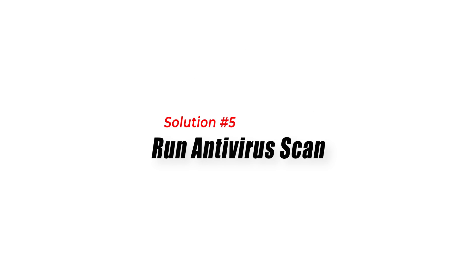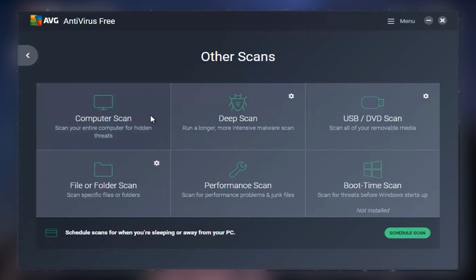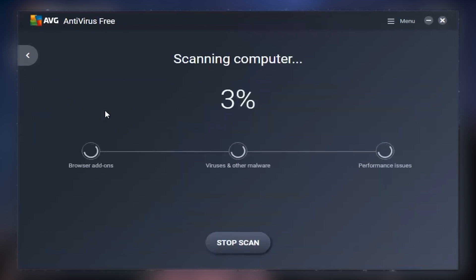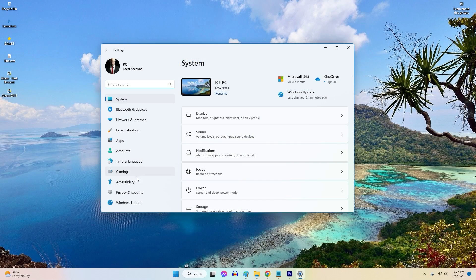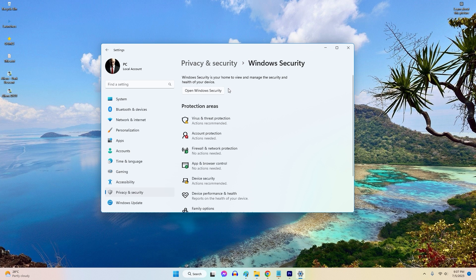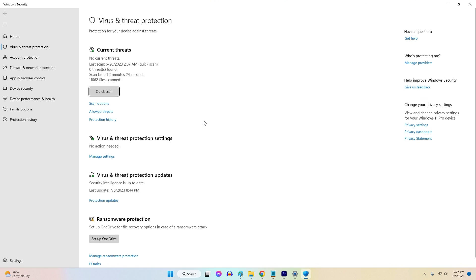Solution 5: Run Antivirus Scan. Running an antivirus scan is crucial to fix Warzone 2 high CPU usage because malware or viruses can consume CPU resources, leading to high CPU usage. These malicious programs can run in the background without your knowledge, causing performance issues in the game.